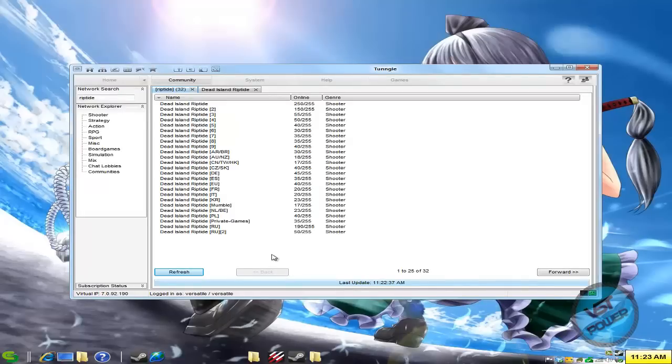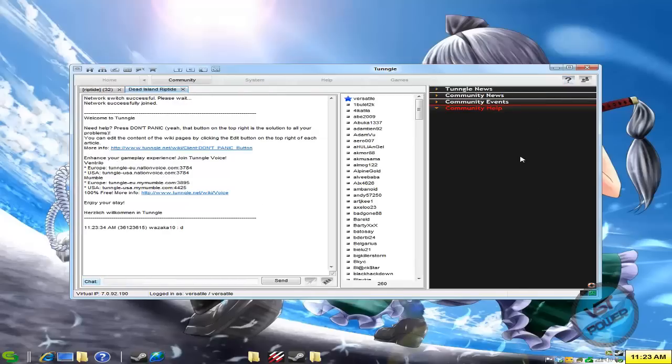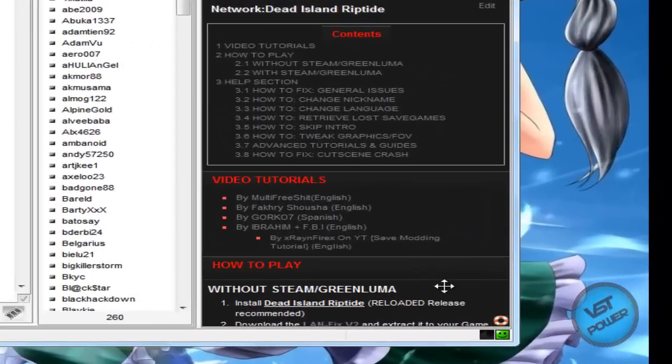Here I am in the Tungle program, and if I did a search for Dead Island Riptide, we can see that there are a lot of gaming networks devoted to the game. Here I am inside the room or lobby already. You click on the question mark or 'don't panic' button — depending on your Tungle skin — and there is the famous wiki on the right-hand side.